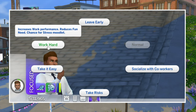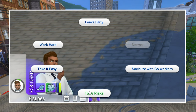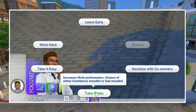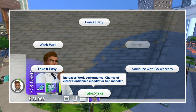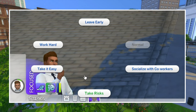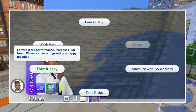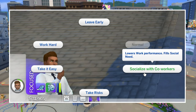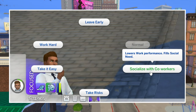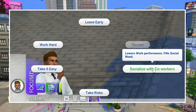Working hard will increase work performance but reduce the fun need and potentially make your Sim stressed. Taking risks will also increase work performance but give your Sim a chance of getting either a confident or sad moodlet. Your Sim can also take it easy, lowering performance but increasing fun and potentially making them happy, or socialize with co-workers, which lowers performance but fills the social need and lets them meet friends.